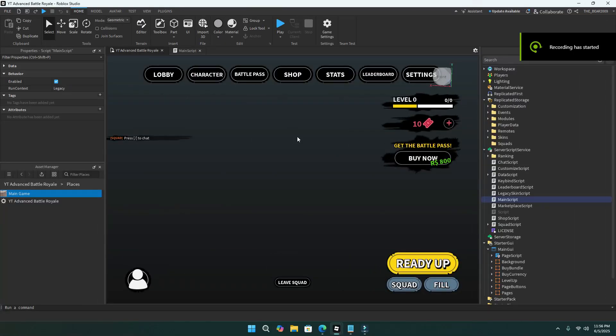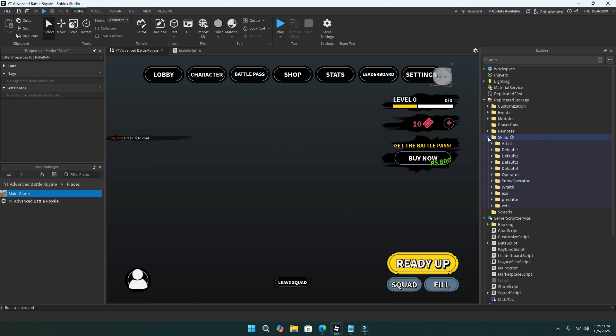Let's get straight into this video. The first thing I'll be telling you guys how to do is to add skins. Don't ignore the skins folder — it's actually from an old version of the game, so just keep it there. It might be linked to a script so I wouldn't recommend deleting it. Just go to the customization folder, which has everything you need.